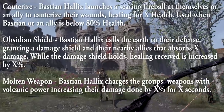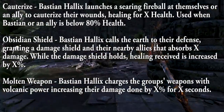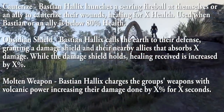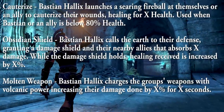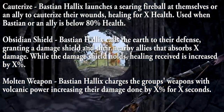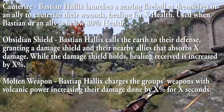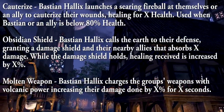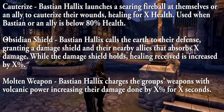Under Bastion's healing tree: Cauterize launches a searing fireball at himself or an ally to heal for X health, used when below a certain health percentage. Obsidian Shield calls the Earth to grant a damage shield for himself and nearby allies that absorbs X damage — while the shield holds, healing received is increased by X percent. Molten Weapon charges a group's weapons with volcanic power, increasing damage done by X percent for X seconds.